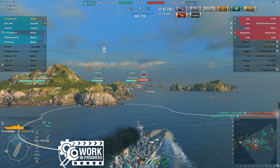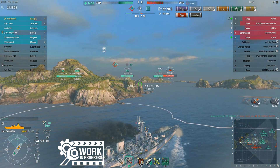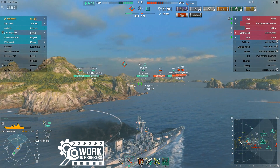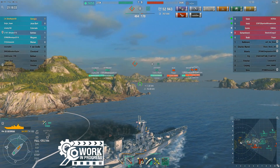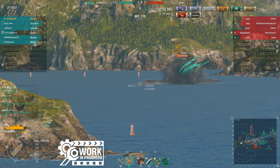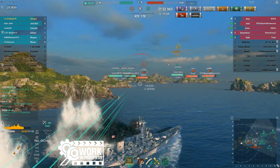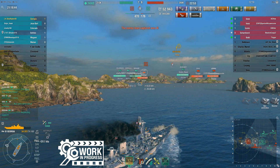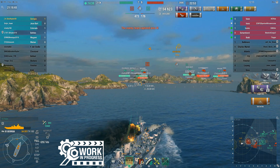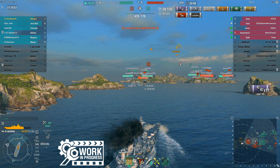What's going to happen is I'm going to get around this corner and just not be able to get shells on him quite in time. Now, they haven't messed with Georgia's dispersion — she still has a slightly improved dispersion ellipse for her six guns, and these are still really nasty AP shells. But dispersion still trolls you and I find that she overpins a lot of things. It feels like she shouldn't overpin things, but she does. She gets a lot of full pens, but I'd be getting a lot of full pens out of the 16-inch guns anyway.